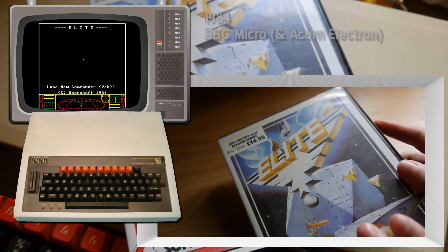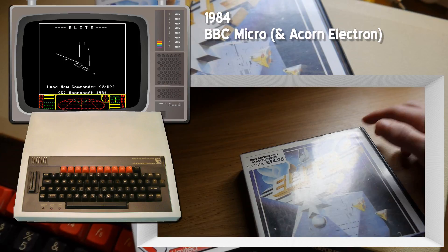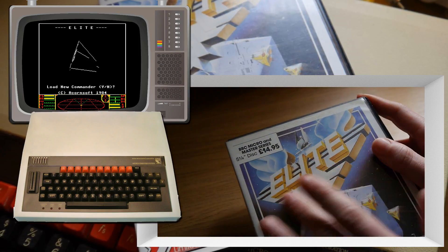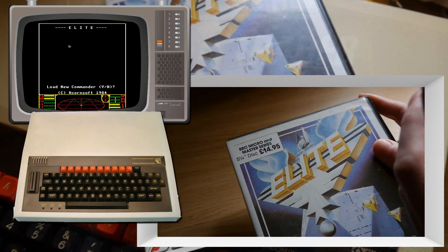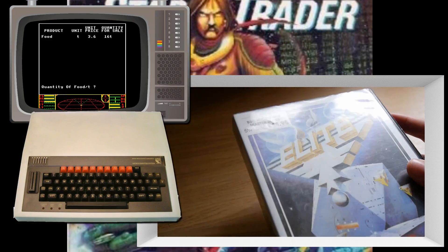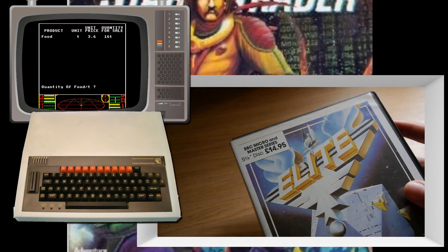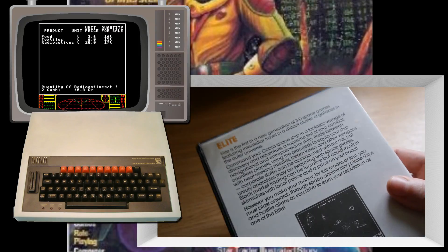It came out in 1984 and then followed on other home computer formats such as the Spectrum and the Commodore. The name is derived from your objective to get to the combat status of Elite in the game. It's also a trading game, derived from Star Traders in 1970 — a very early video game.